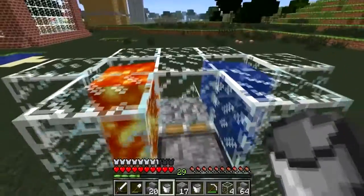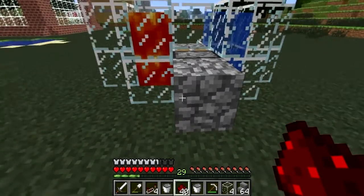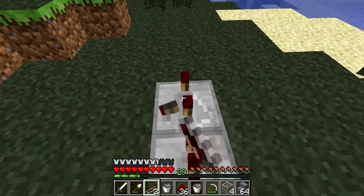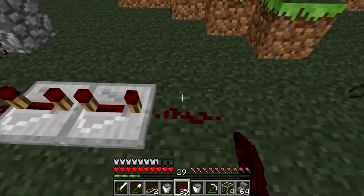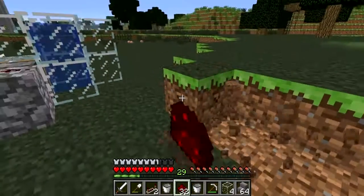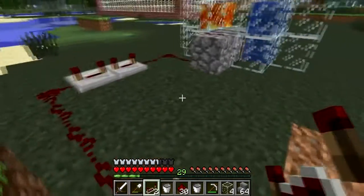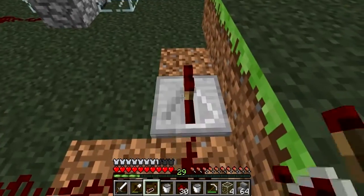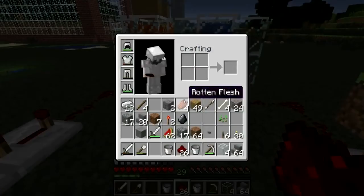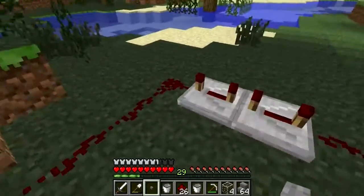Now all we need to do is apply a redstone signal here. To do that, I brought some repeaters and some redstone. Let's put that in our hotbar, run it down over like this, and we'll have it on two repeaters on four ticks. Then we'll just go ahead and run it back this way. Then we'll run two more repeaters on four delay, and then redstone, redstone, redstone all the way back to there. So now if I apply a button signal, the redstone signal should go from this block here and around.